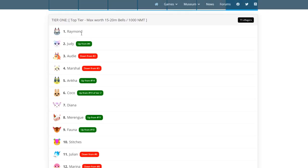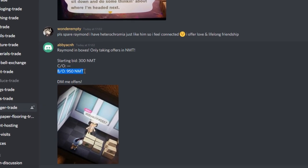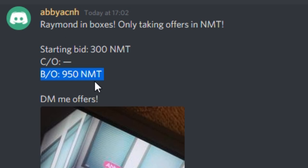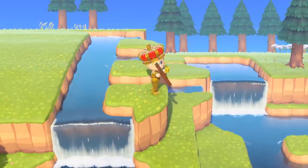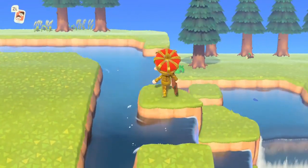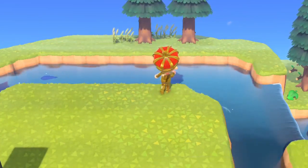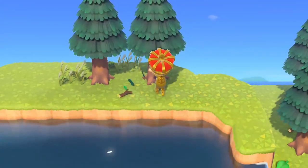There's a website I'll link in the description that shows a popularity tier list of all the villagers in the game and how much they're worth. Characters at the top such as Judy and Raymond can often be found selling for 800 to 1,000 Nook Mile tickets each. If you have one of these villagers, out of 800 Nook Mile tickets you have a decently good chance of finding that villager again — so if you sold Raymond for 800 tickets, you could find him again and only spend 200 tickets, leaving you with 600 spare. Just some food for thought for those with top-tier villagers.